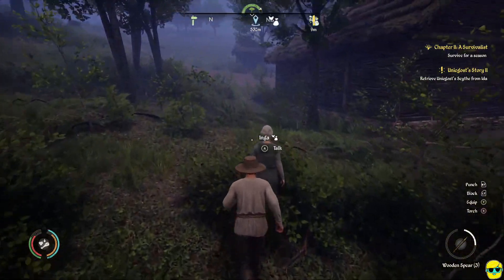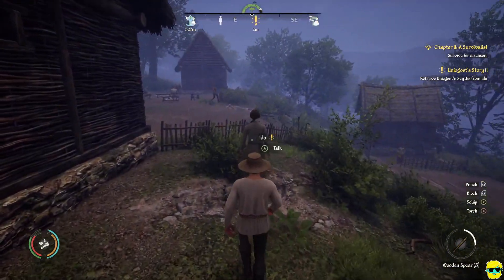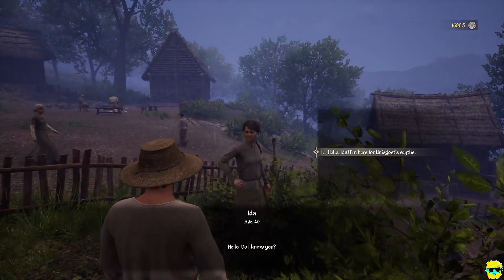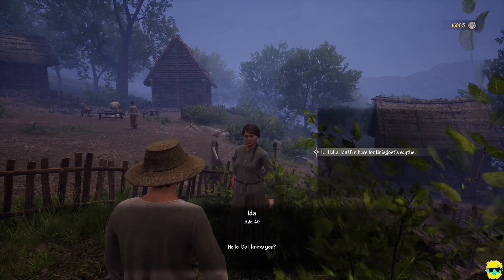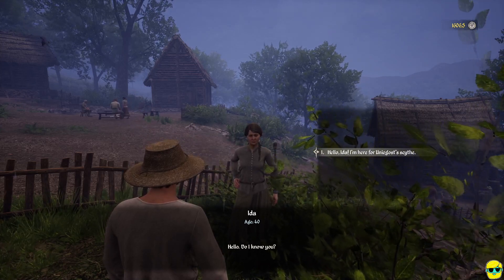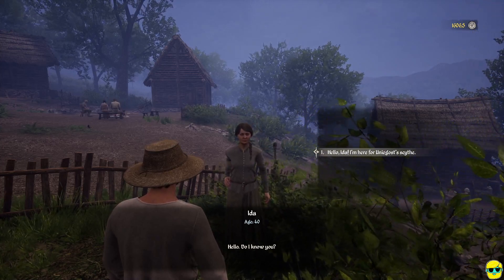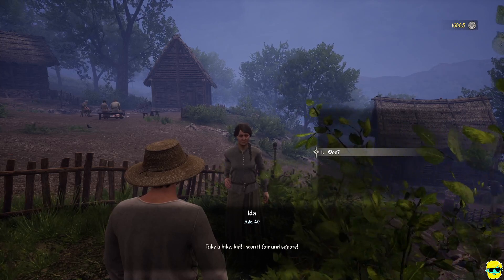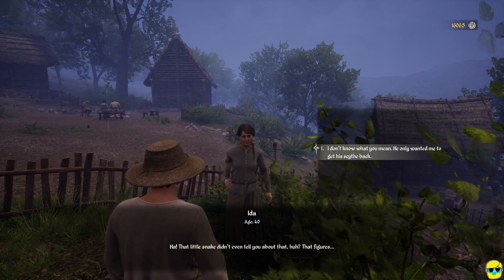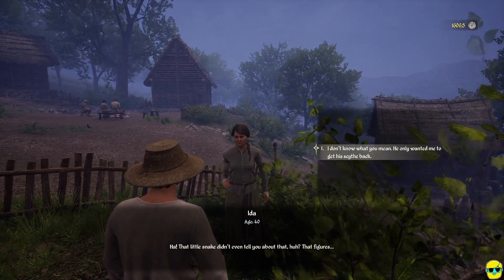Are you the lady Inga? No, I need Ida. I'd like to get the scythe back. Hello, I'm Ida. Do I know you? Not yet — I'm here for Unigo's scythe. It's a bit of a forward request. Take a hike, kid. I want it fair in the square. That little snake didn't even tell you about that? He only wanted me to get his scythe back.